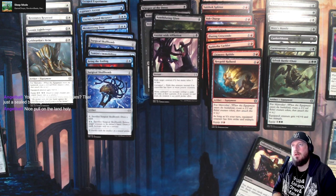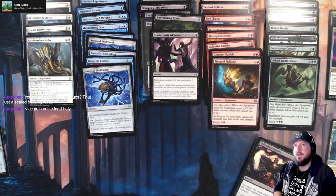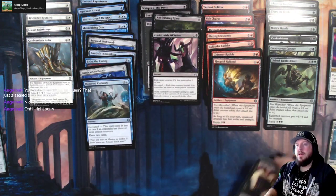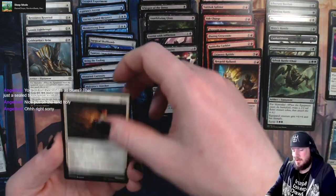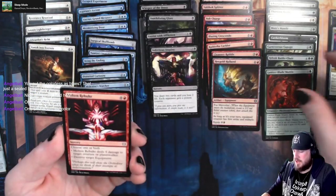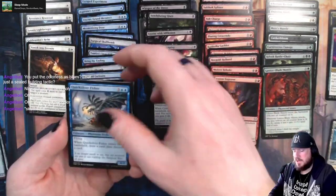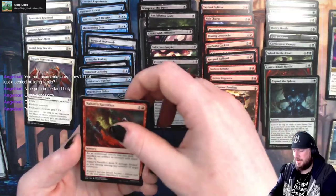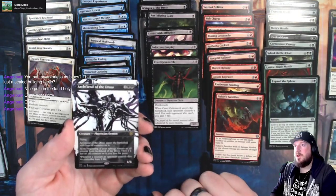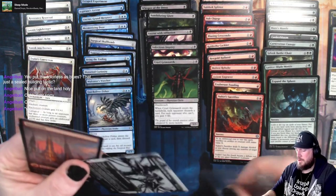The Skull Bombs have blue color identity - it's got an activated ability that's blue, so they're really only going to be at that next level of usefulness in a blue deck. We get an Infectious Inquiry, another artifact - nice. Vanish into Eternity, Lattice Blade, Mantis, Molten Rebuke, Cruel Grimnark, Axiom Engraver, Kinsmith, Quicksilver Fisher, Zealot's Conviction, Exuberant Fuseling, Expand the Sphere, Nahiri's Sacrifice, and an Archfiend of the Dross. Good old Archfiend. So we've opened two bonkers black rares. And we get a rebel and a mountain.